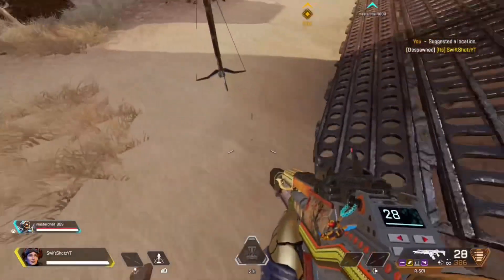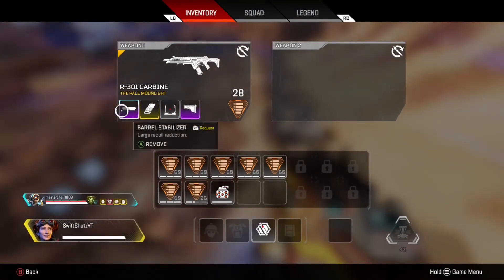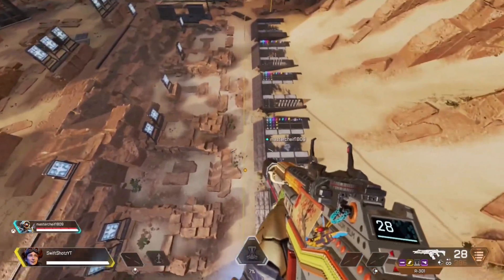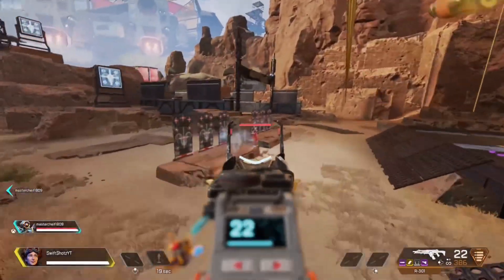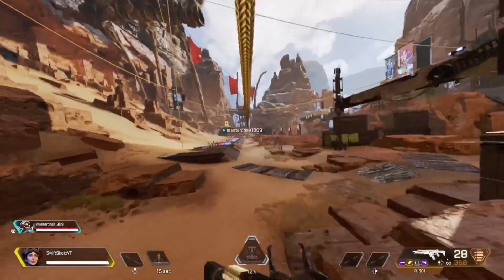All you need is Horizon — you need her tactical — and Pathfinder's zipline. All you want to do is throw down Horizon's tactical, put the barrel stabilizer in your inventory and then attach it back onto your gun. Then get on the zipline, and when you shoot it's going to be shooting in a straight line.